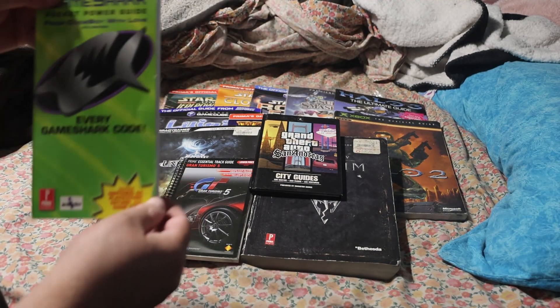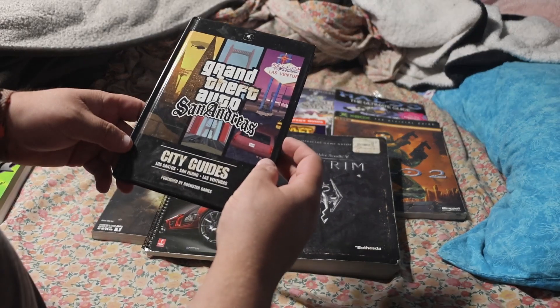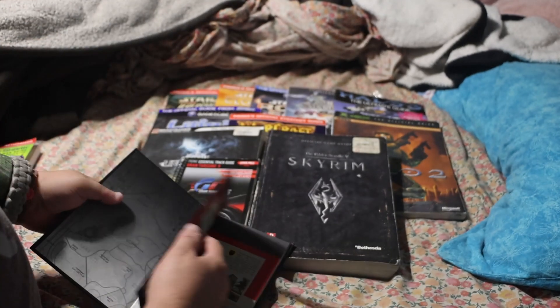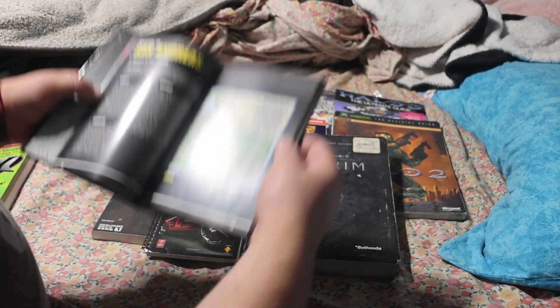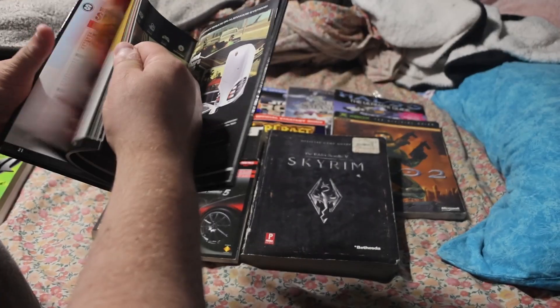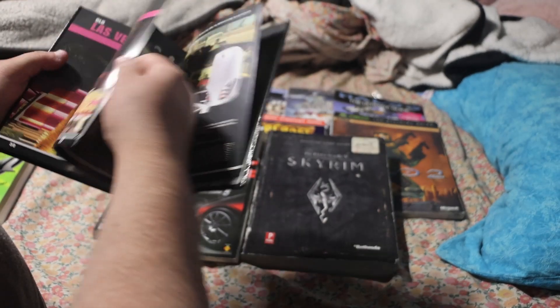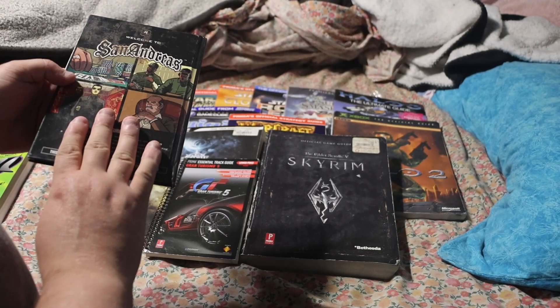You know, it's always cool to cheat a little bit and do some cool things sometimes. Next we got Grand Theft Auto: San Andreas — the city guide. This is like maps and tips and tricks for certain parts of the game, so that's pretty cool. Getting through the neighborhoods — awesome game if you've never played it.